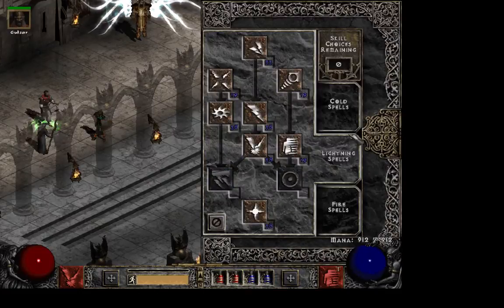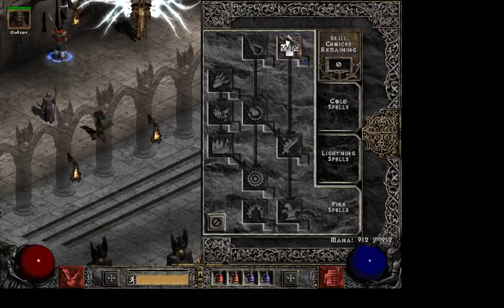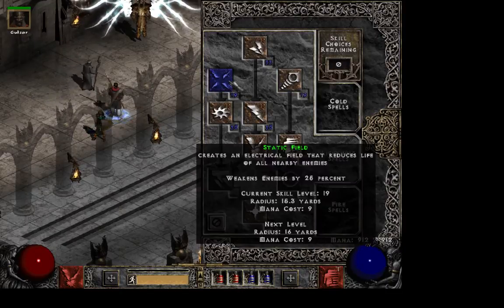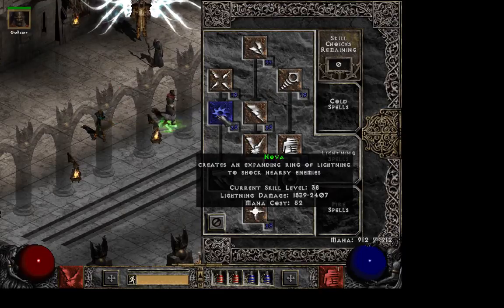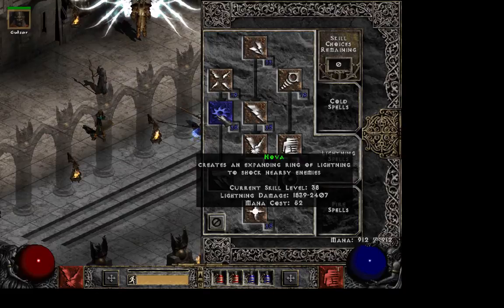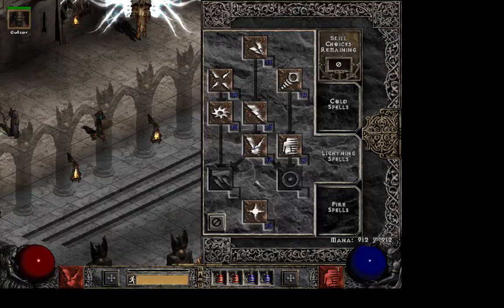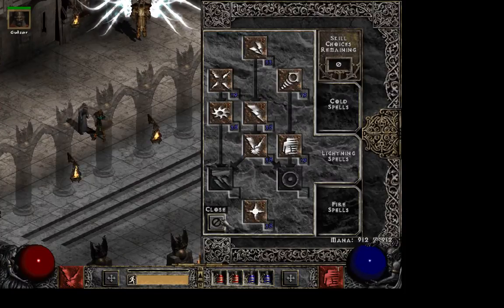Now the build. I took one point in frozen armor just to get that defense up, one point in warmth. For lightning I took one point in teleport and pre-buff. Static field, and then I maxed Nova. I'm definitely going to be using Nova now that I have it maxed — it's amazing when you have the faster cast rate for it. Then I maxed lightning, chain lightning, and lightning mastery, and put the remaining points into charge bolt.